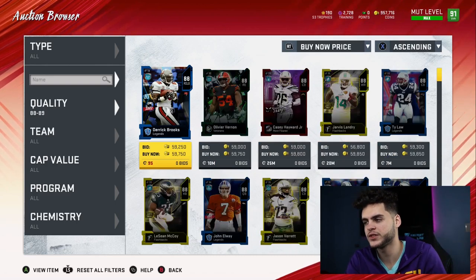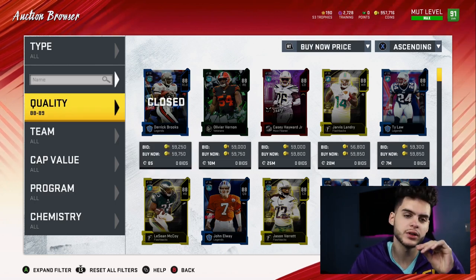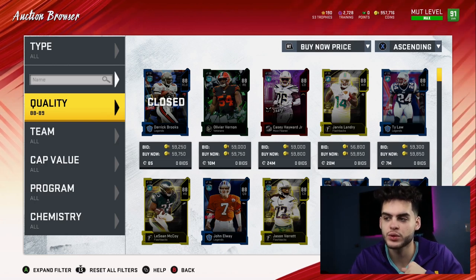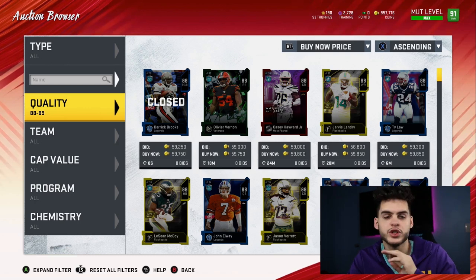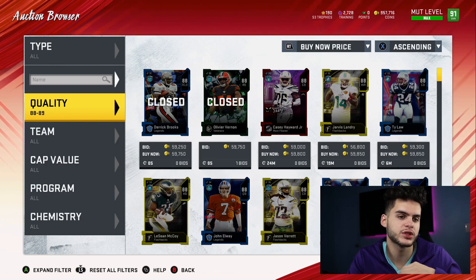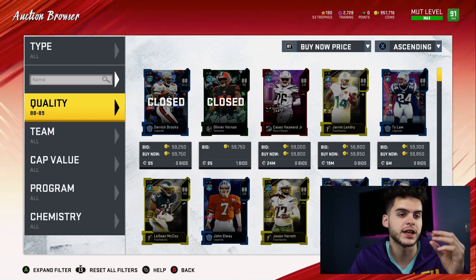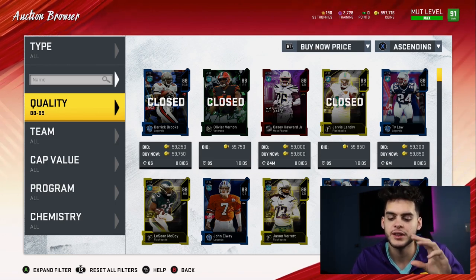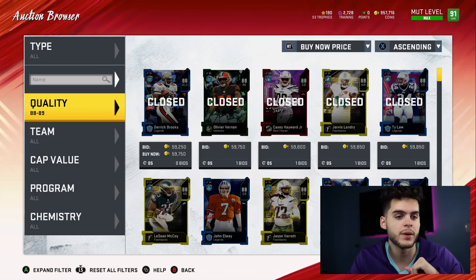88 overalls come in at 59k divided by 2,640, giving you 21 coins per training — just barely over the others. Quick advice: if the training values are super close, don't sell a card just to get the marginally better one. For example, 87s are 20.9 and 88s are just over 21 — that 0.2 or 0.3 difference means you'd lose more to market reduction than you'd actually save. Unless the gap is 7 to 10+ coins per training, do the math first. A good example: 80s at 38 coins vs. 88s at 21 — yes, sell the 80s on the auction block and buy the 88s. But always check the reduction first.